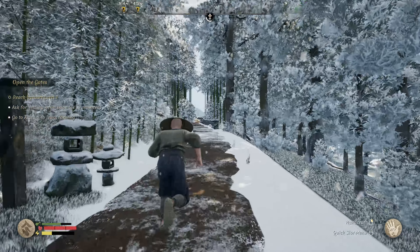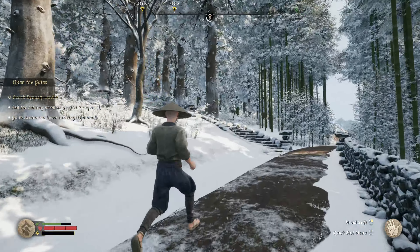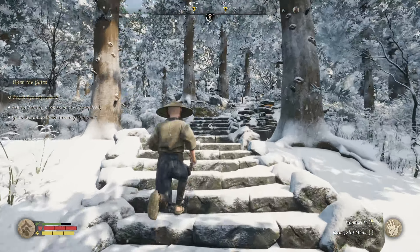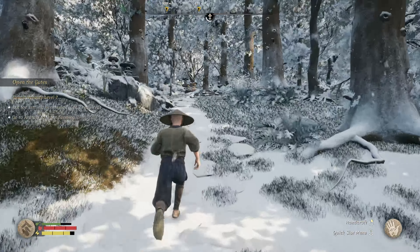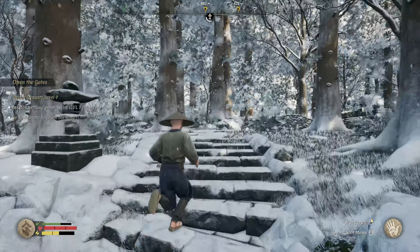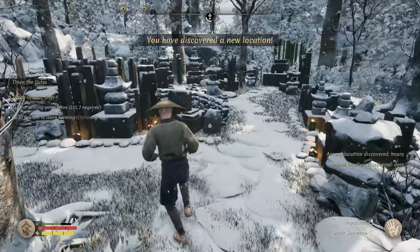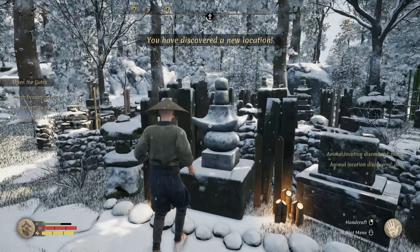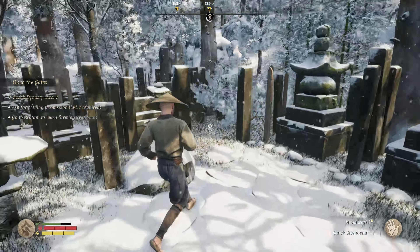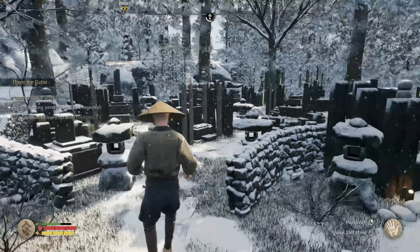Another shrine - let's go see. I doubt we have the stuff we need but we may as well take a look. This is much more what you see in anime - there's always a staircase up to the shrine. This is one we have to build, so we can't do anything here. It's like a graveyard - an ancestor shrine, I think is what they call those.